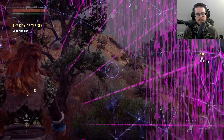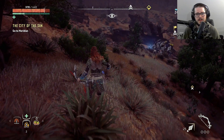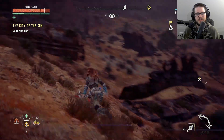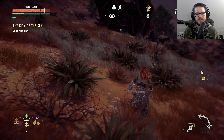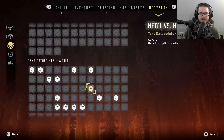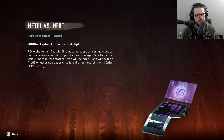I see a sawtooth in this herd. I see multiple sawteeth - why don't you guys mind your own business? Well, I found a data point. Metal versus meat. Captain Chromo versus Pink Slip - Rex W. Challenger Captain Chromosome keeps on coming. But can man muscles defeat Pink Slip, General Manager Zeke Garrett's vicious mechanical enforcer? Who will be hired and who will be fired? Whether you experience it real or by holo, this will... Data corrupted.